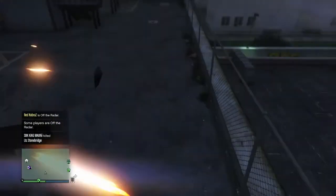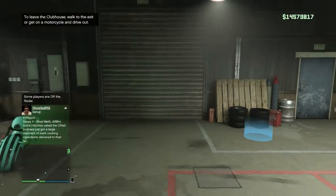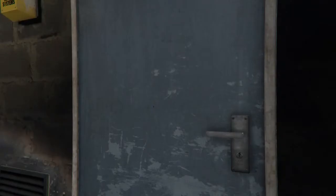Now we're at the clubhouse — all you want to do is walk straight in, then walk straight back out. That is the glitch completely done.